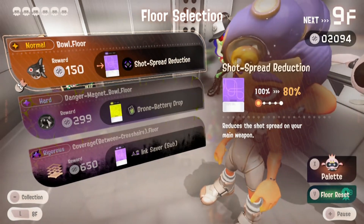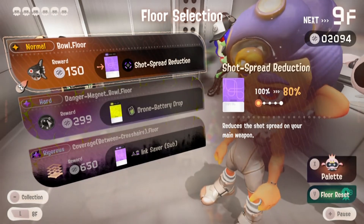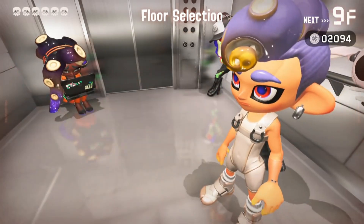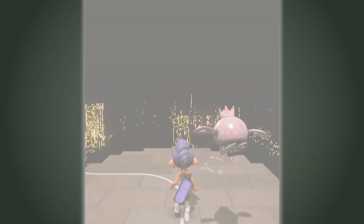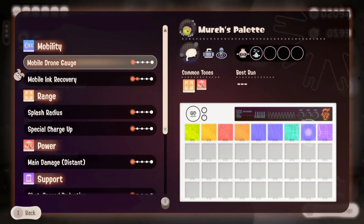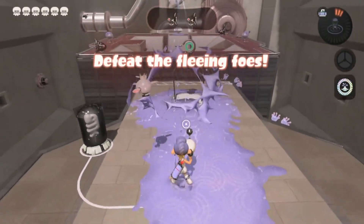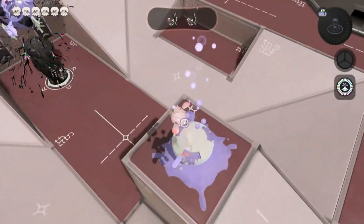We got shot spread reduction. We should probably go and get that color chip — that may seem like our best answer. We might go in and collect one of these color chips which may seem brand new to us. Actually, I think I need to look at the collection when we get back to the elevator, so we should be patient on that one for later.